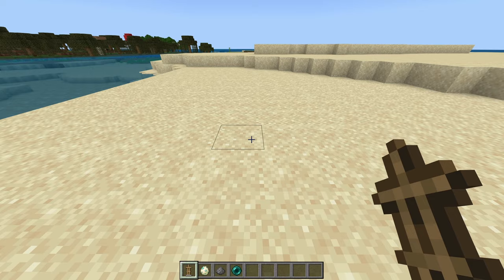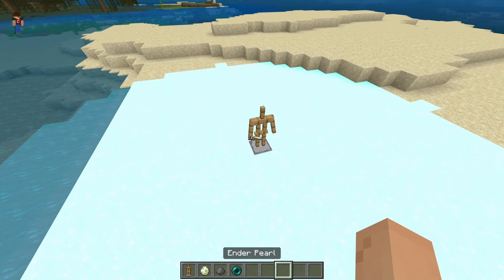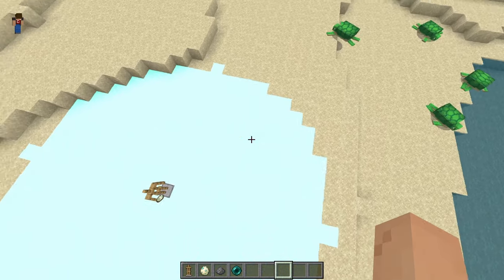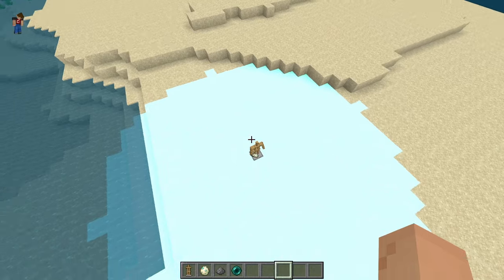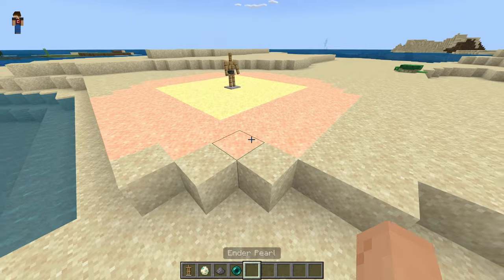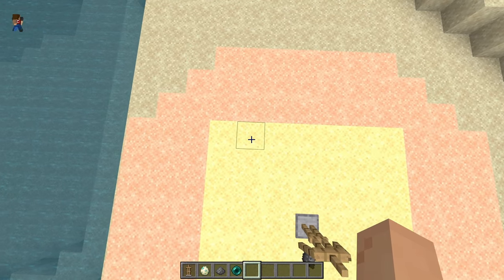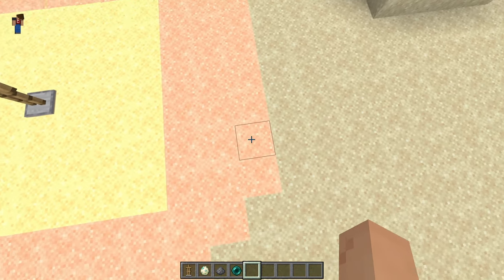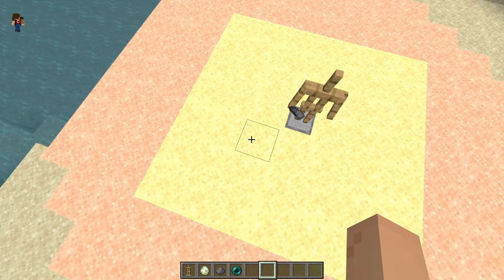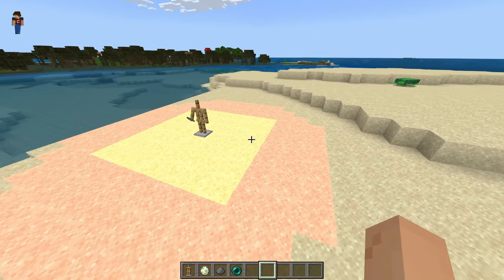The next feature has to do with mob AI. Place an armor stand and put a sea turtle egg in it — this will show the aggro distance for zombified piglins and zombies. If they get inside the circle, they will target the egg. Next, place gunpowder to show the scare range. Any mobs in the yellow area will be scared out into the orange area when a cat or dog is nearby. This works for cats scaring creepers and dogs scaring skeletons, and you can use it to sort different mobs to different areas.